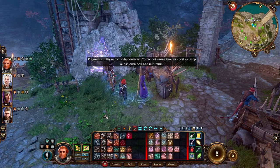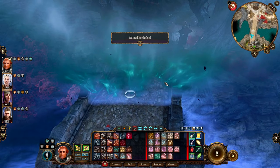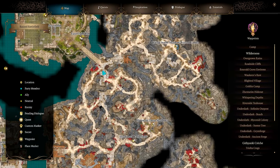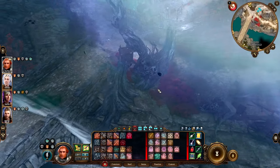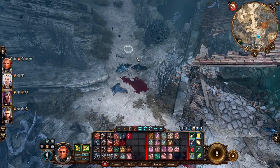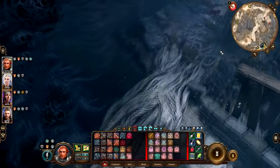Best we keep our sojourn in here to a minimum. So I guess this is maybe the first time I've brought Gale here — when we came here before, perhaps we were with someone else. Back into the nasty shadow-cursed lands. I think we want to go this way — we want to turn left back here. I'm going to go this way. We've explored all this, so I don't think we're going to find anything new. Go up here and then we'll turn right. Maybe we'll go across this, up to here.